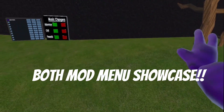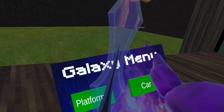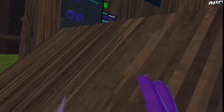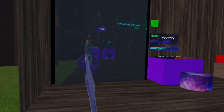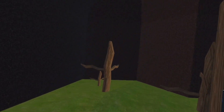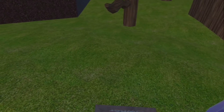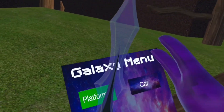So first we have the free mod menu. Platforms — purple platforms. Next we have car monkey. It works, it's pretty nice. Then we have no clip. No clip just gets rid of the trees and a few other things, so you can just no clip right through there. Pretty cool. That's all for the galaxy menu — the free mod menu. Everyone gets this when they get in the game; it's not money or anything, it's free.